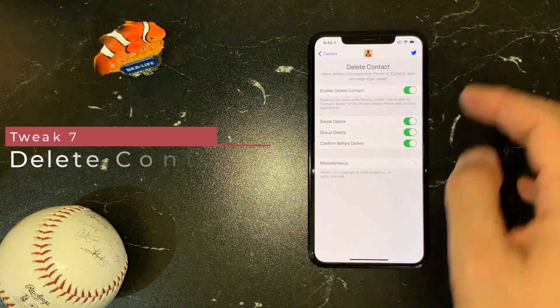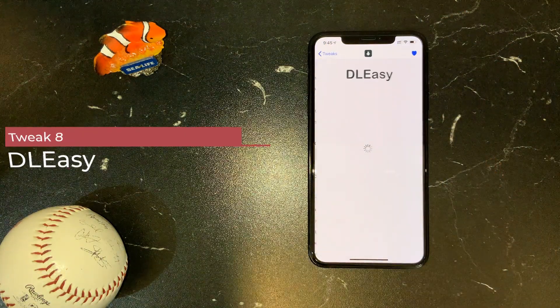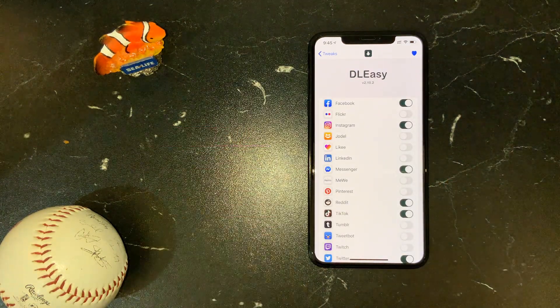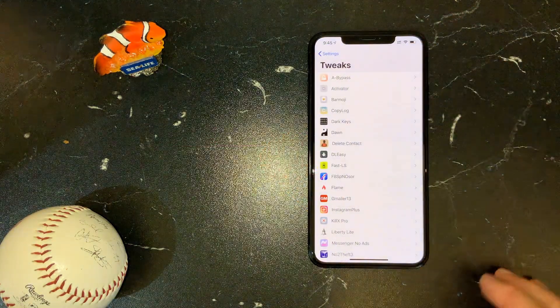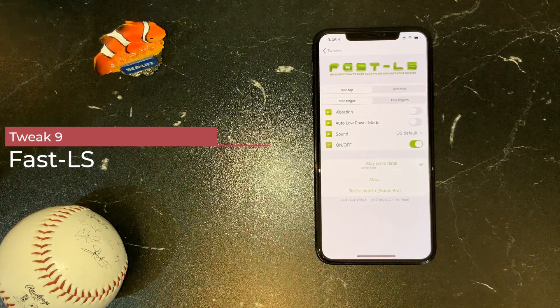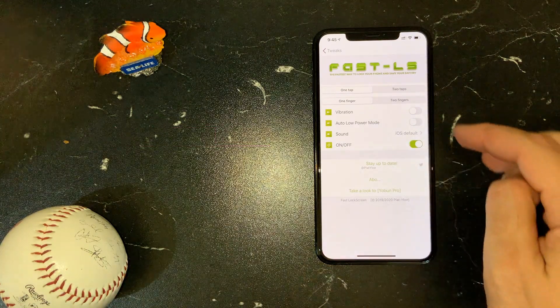Delete Contact — I've shown it many times before. I need to be able to quickly remove contacts without too much hassle. Download Easy is of course a paid tweak I've shown many times; it's a must-have I use on a daily basis — it enables me to download any media from any social media platform. The next one is Fast LS, my absolute favorite.